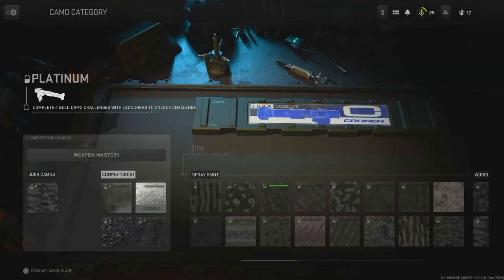What's up guys, Joe here, gonna make it for you guys with another video. Now in today's video, we're gonna be going over how you guys can unlock the Platinum Camo on the launchers in Call of Duty Modern Warfare 2.